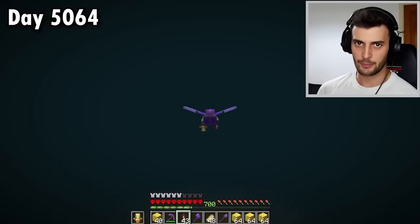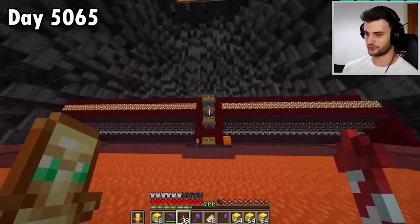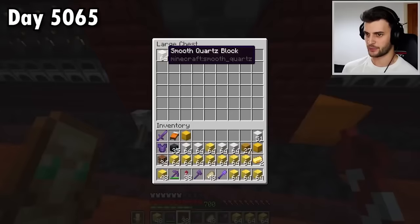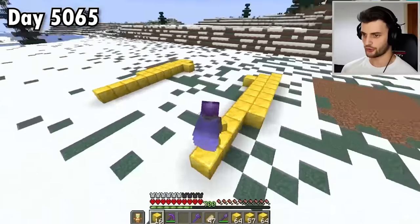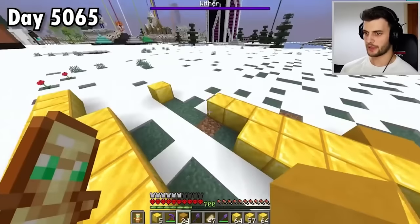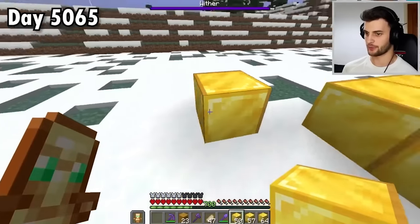I don't know if it'll be enough for the entire build. The palace is going to be built right here, and as you can see already, it's going through my gold blocks fast. Maybe I would have been better just using yellow concrete, although if I did that then it wouldn't look anywhere near as impressive. That's the foundation of the whole thing done. Next, I'm digging out the floor, which also conveniently gets rid of all of the snow and frog lights.